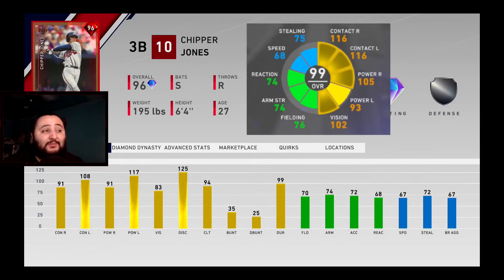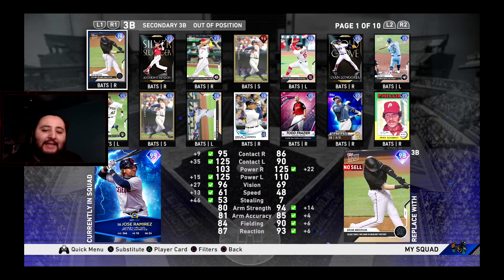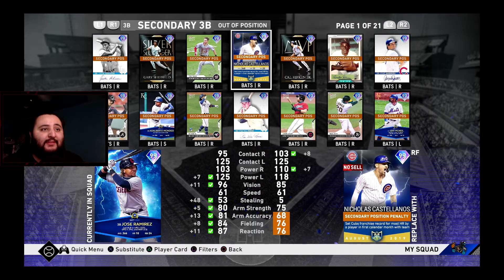An honorable mention would be the 96 Prestige version of Chipper Jones. Obviously the Signature Series is going to be better, but the power against lefties is higher on this card — 117 versus only 93 on the Signature Series. That's pretty much the only thing better about this card versus the Signature Series. He can also play shortstop, while the Signature Series can only play left field — so that's a positional advantage worth noting.